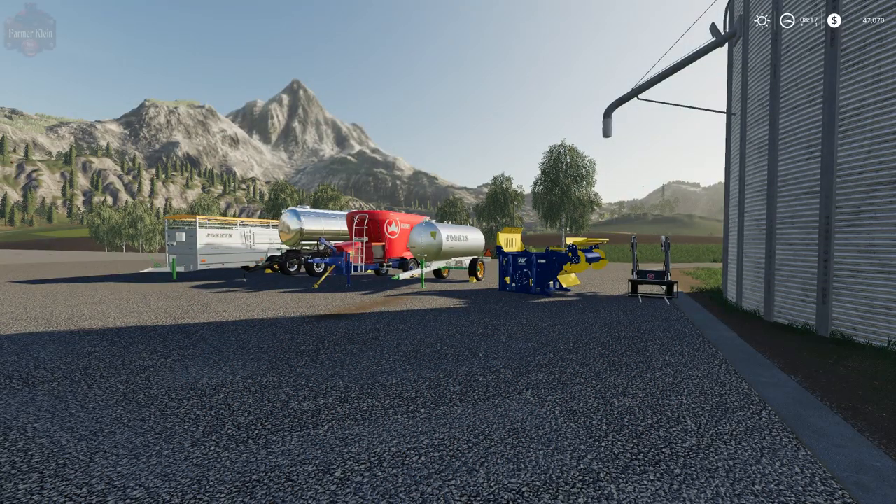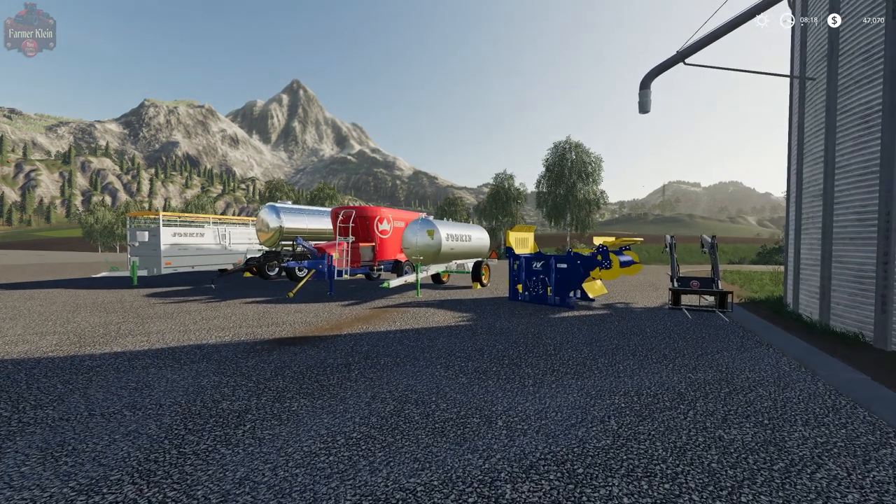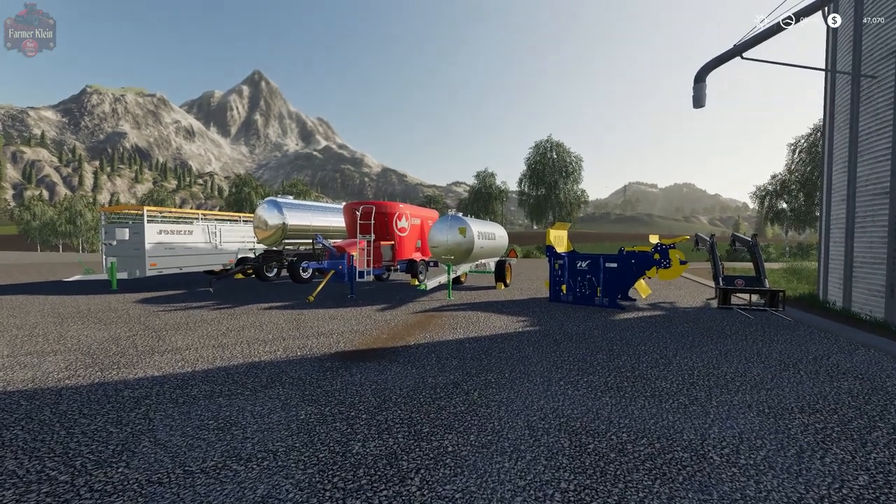Hey guys, welcome back to our Back to Basics series here on Farm Sim 19. Today we are going to continue looking at animals, and specifically we're going to take a look at cows. Right in front of you we have lined up most of what you're going to need in order to care for cows in an optimal fashion. Some of this stuff you may not need exactly if you have other items, but in general this is going to be the core of what you need to care for cattle.